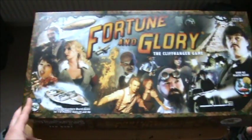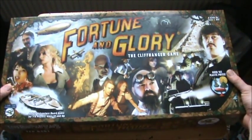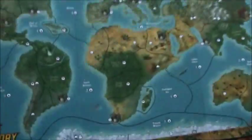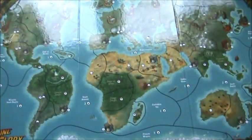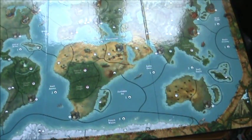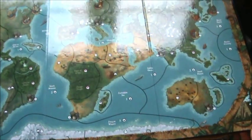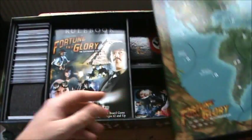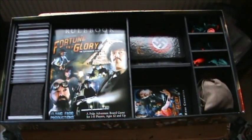The first thing you notice about this game is that the box is huge — probably a bit bigger than it needs to be — but when you get inside, you'll notice that the board is massive. It's a map of the world where you travel looking for artefacts before your competitors or the enemy. Brilliant board, lovely quality, very nice. But you need a big table to play it on.